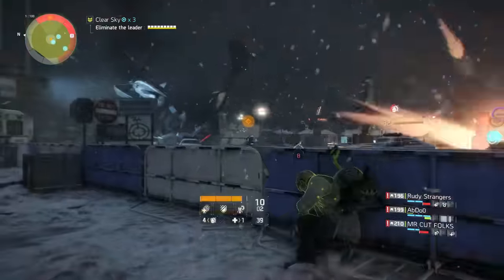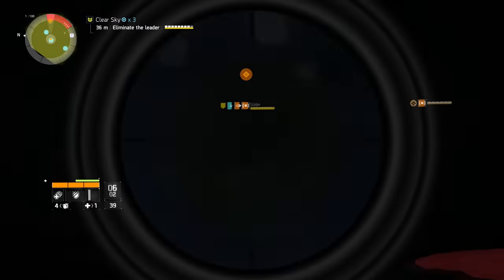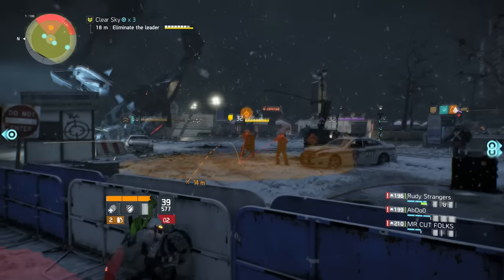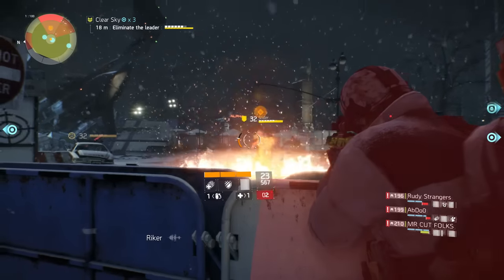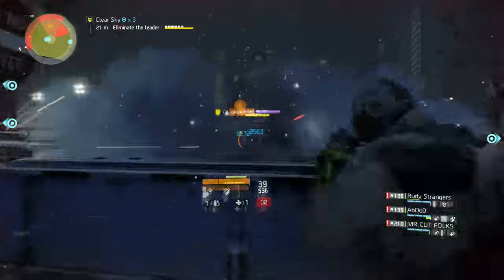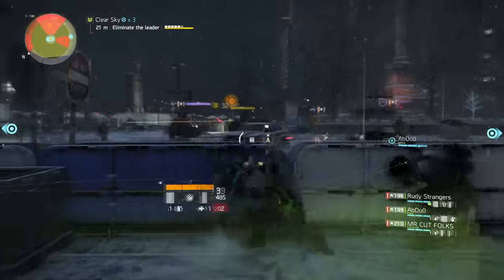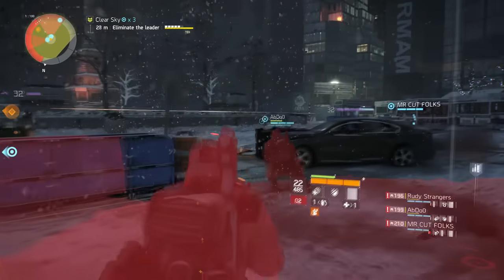The boss spawns after activating the laptop right next to the downed helicopter at the front of the circle area — he is one of the riot shield guys. Once he spawns, enemies continue to constantly spawn and the mortars actually seem to pick up, becoming even more of a problem. The key is to kill the boss as quickly as possible — the longer you're in this encounter, the higher the likelihood of dying from constant enemies and mortars. Do not ignore the boss to go for the ads, because that fight is unwinnable.